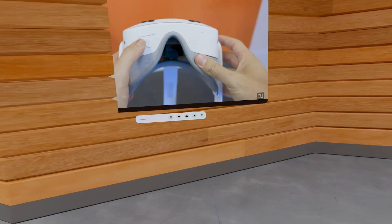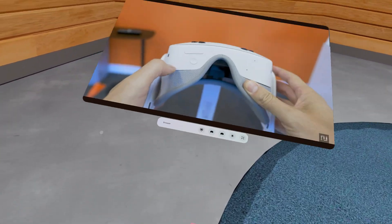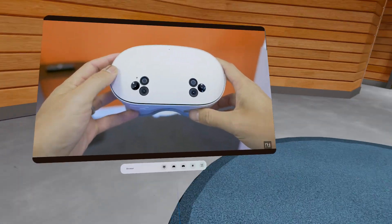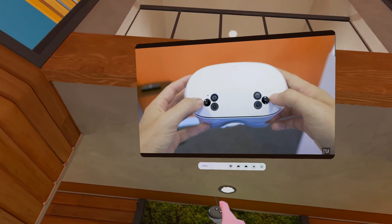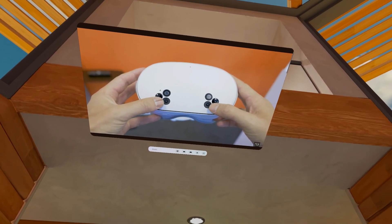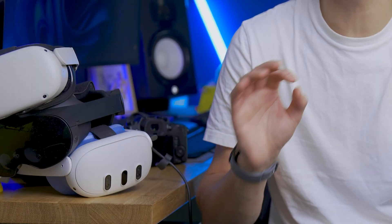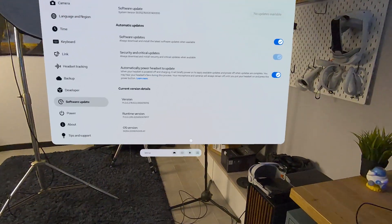Let's start with spatial computing optimizations. There have been some new updates with window interaction — windows will now interact directly with the floor and the ceiling if you are in an immersive environment. That means you're not gonna be able to throw them under the floor or over the ceiling; they're gonna snap into place to create a surface. So if you are laying down in bed, you can put the TV directly on the ceiling.